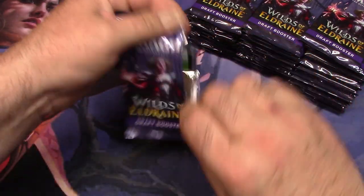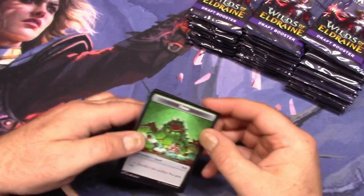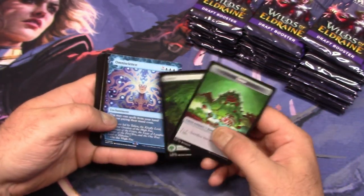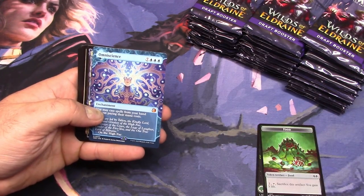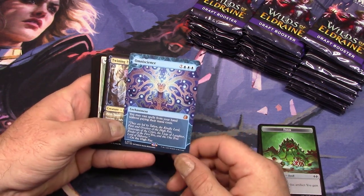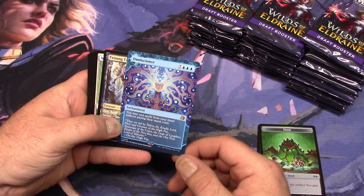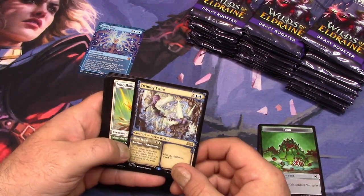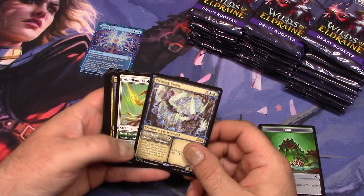These have a pull tab, so it makes it a little bit easier. What order are these ones in? Because I know Commander Masters was kind of all over the place. So the rare is out there first — the mythic: Omniscience. I don't know if that's necessarily a hit, but it's a mythic. Twinning twins.